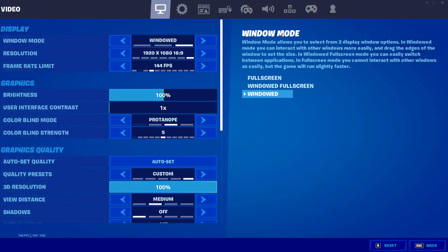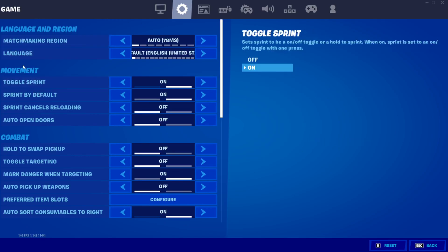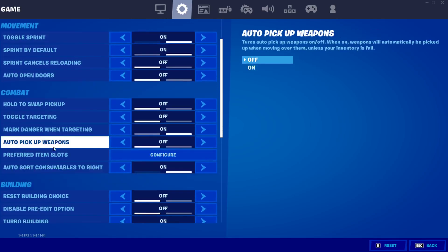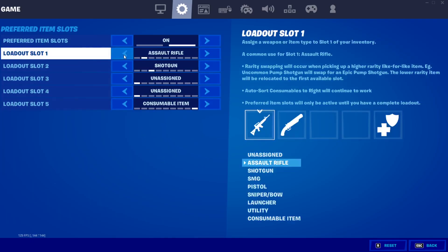Go to the second tab — that little gear — and then you'll see the language and region, movement, and then combat. Go down to preferred item slots, click configure, and then you can change it to whatever you want.